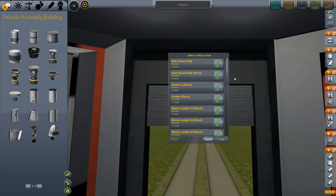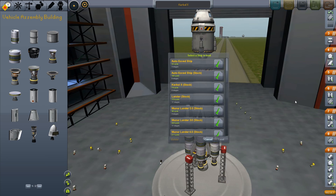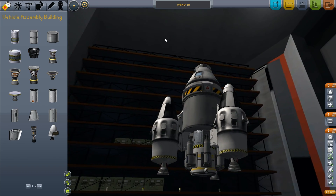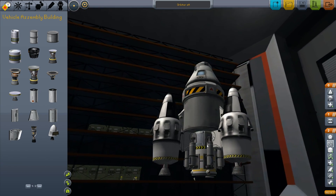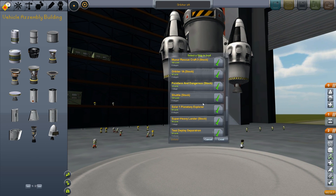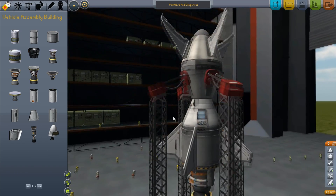They've also added a lot of pre-built ships, like this Kerbal-X which is loaded up right here — I guess it's supposed to be like SpaceX. They've also got the Orbiter-1A — I guess you're supposed to build off of this, which would make more sense. Another one is the Pointless and Dangerous, which should be quite fun.